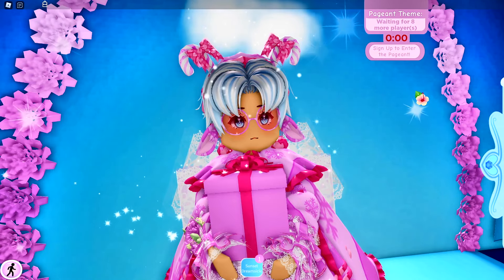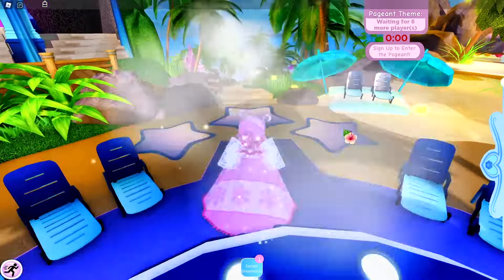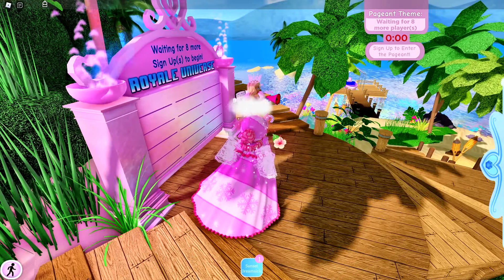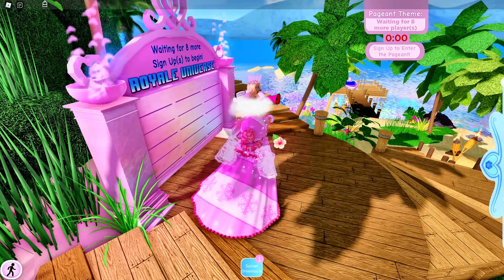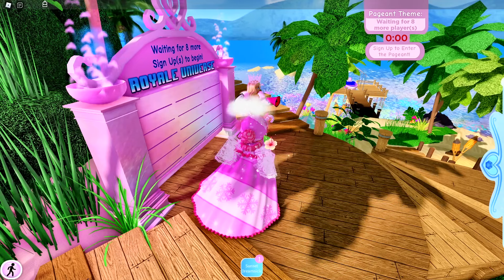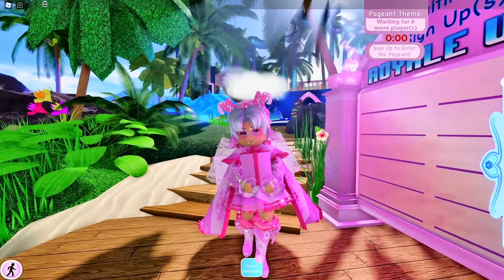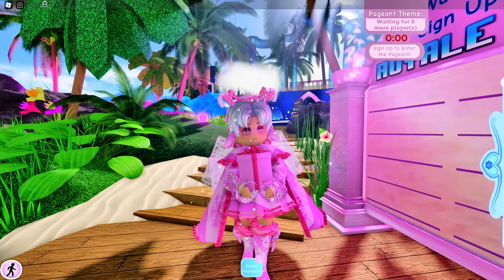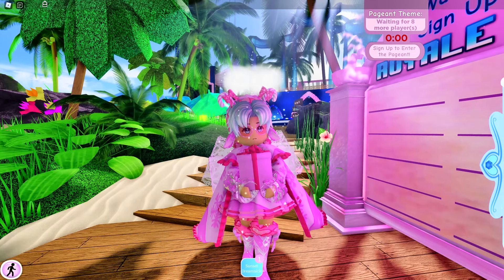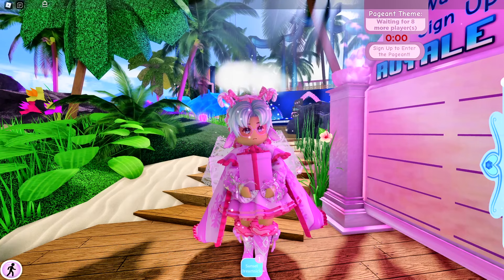The fifth thing you can do to earn diamonds is go to Sunset Island and sign up for a pageant. Once you sign up they'll give you a theme, and you dress up accordingly. Then you compete in the pageant, people vote, and they announce the winners. There are three winners, but even if you aren't one of them you still get diamonds. The actual winner gets 1,000 diamonds, which is a lot.